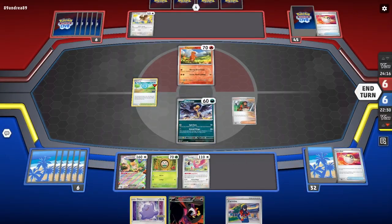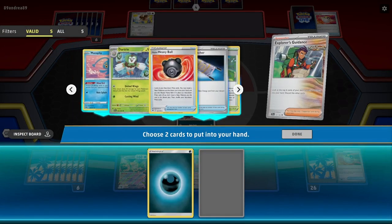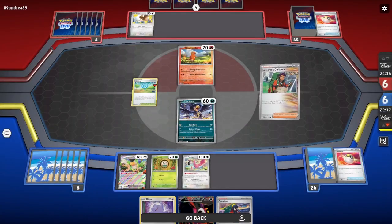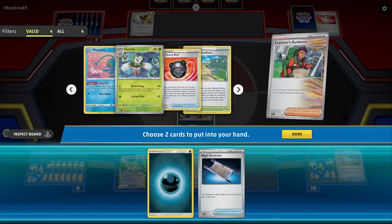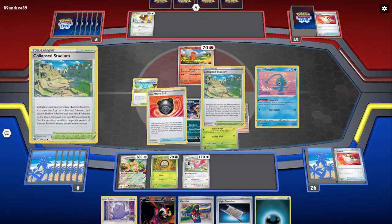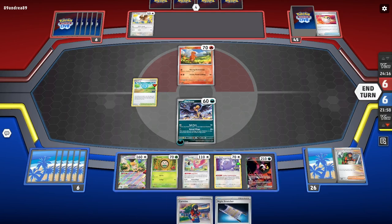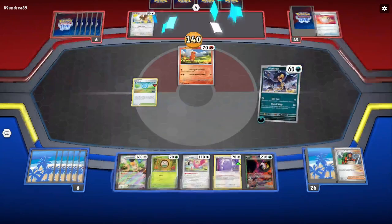I'll drop down a Ditto. I can get an attack — Wings to discard for next turn. I'll drop down a Ditto, that's my play. Now I'll Explorer's Guidance, see what I get. Hopefully I get the Darkness Energy — that is awesome. Do I want Night Stretcher? I think I want Heavy Ball. Let me think what was prized — anything really crucial? I'll grab Night Stretcher because he's actually really good. I have the Knockout — that's great. I'm going to drop down Ditto and drop down Pheasant Dipity, because if they take a Knockout, he's great. Take the Knockout.